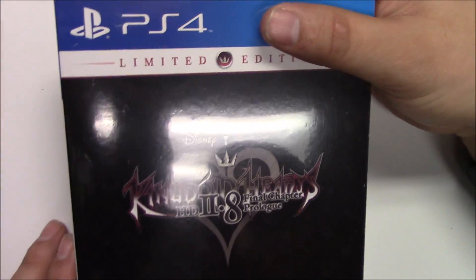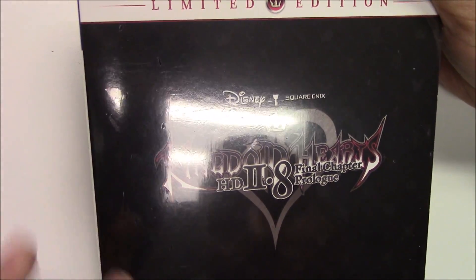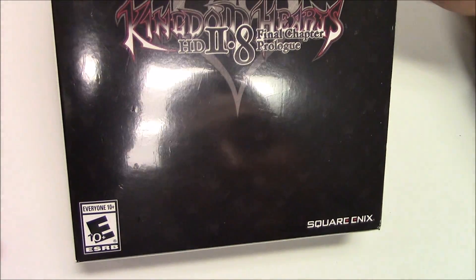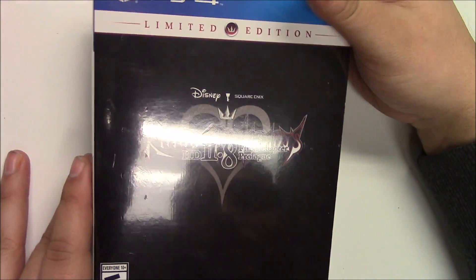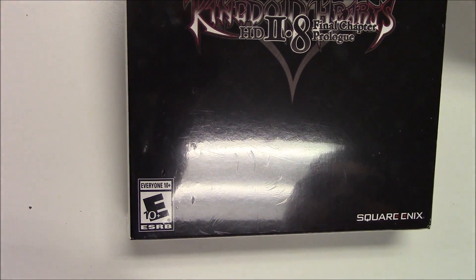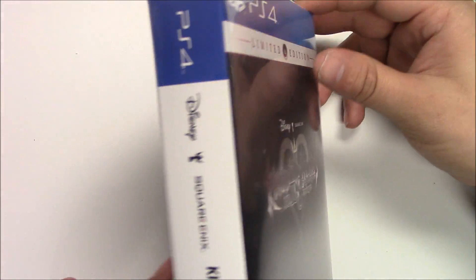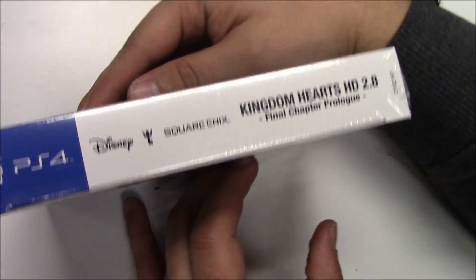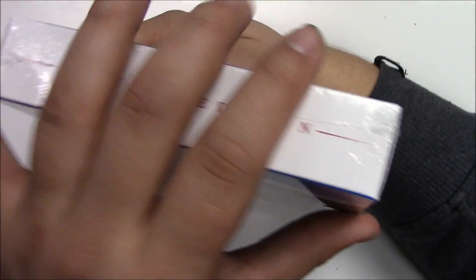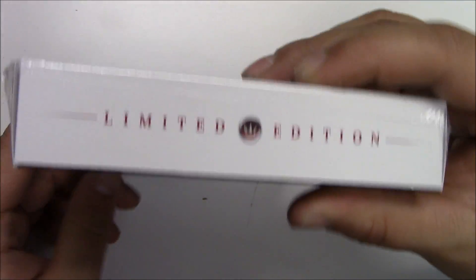From the front cover it's pretty much a solid wallpaper background type of thing — you see Mickey Mouse, a couple of keyblades, and some hearts. I like it. This game was brought to us by Square Enix and it is rated Everyone 10 and older. I'm just going to give you a 360 view of the box — that's what it looks like on the side, the top, the right side, and the bottom.